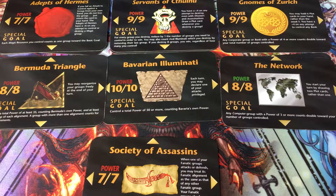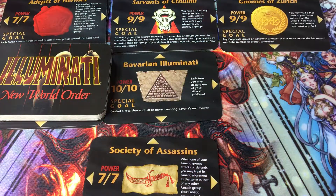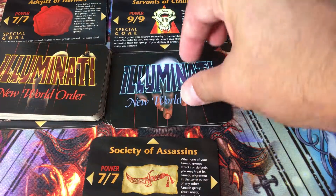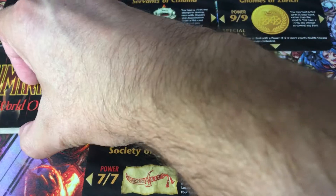This is a two-deck game, so you get all your groups in one deck, and all of your plots and other things in another deck, and you can see how it has the puppet master theme going on for it.